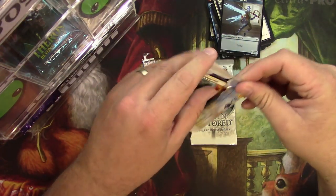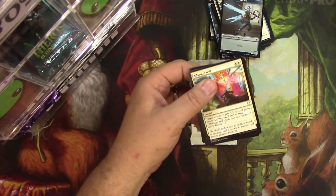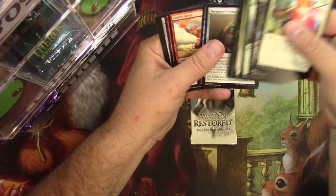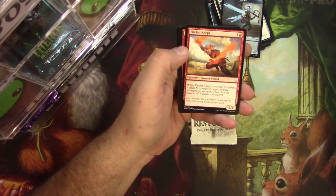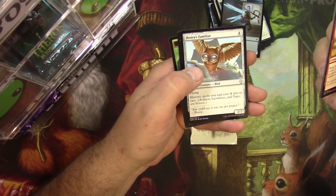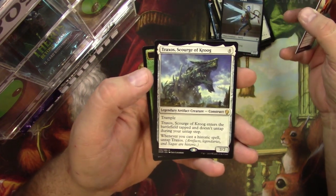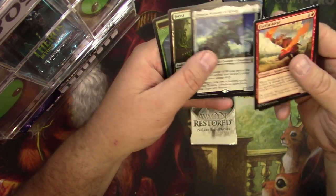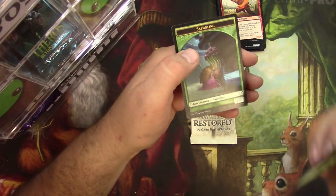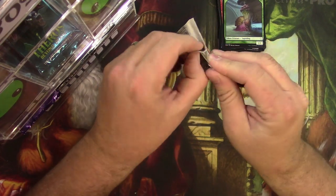Dominaria — that one came right apart. Some uncommons: Fire Fist, Depth, Warcry Phoenix, a Jhoira's Familiar, and a Traxos Scourge of Kroog — legendary artifact creature construct, that's a lot of words — and a sapling. Alright, Avacyn Restored, good luck Daniel.